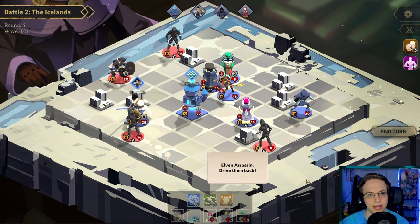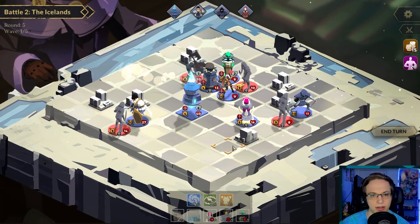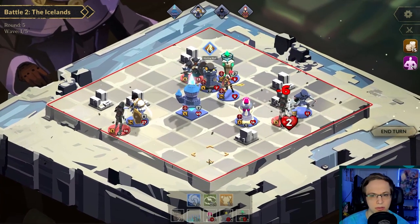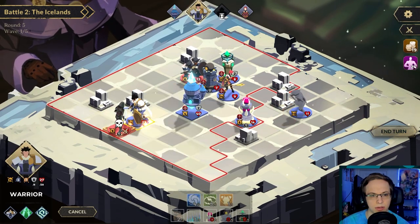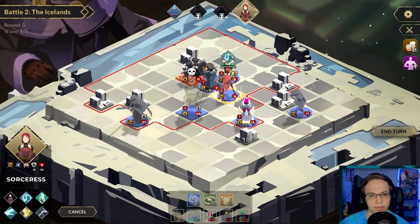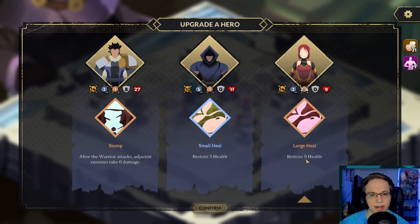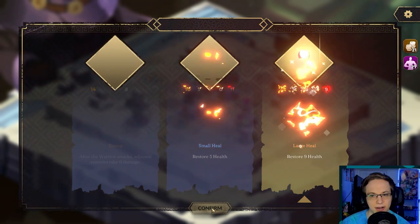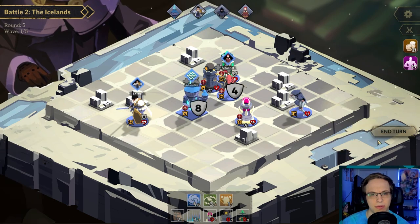I don't want to waste my things. Oh, he lost a lot of health — she lost a lot of health. I gotta be a little careful here. Restore nine health — yeah, let's do that. After the warrior attacks, adjacent enemies take six damage — that's really good as well, but I need my people to not die. I don't really know what happens if they die, I would rather not find out. Here's the new wave — just a big guy there.